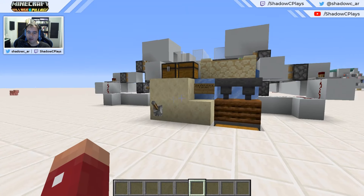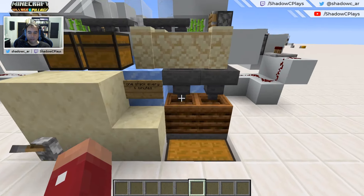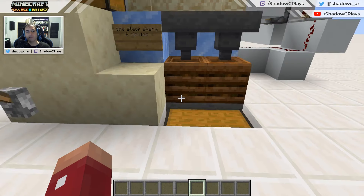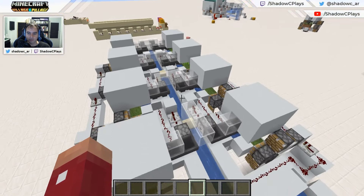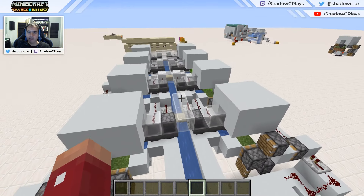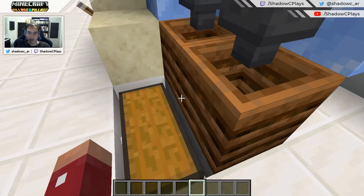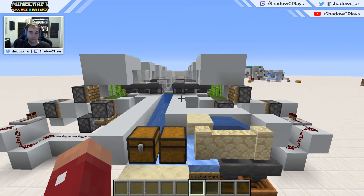Well, in 1.14 that is no longer an issue because you can construct a serotic composter bone meal farm. This thing is pretty neat. It's really straightforward. You just pile up a bunch of serotic sugarcane farms. This is eight sugarcane farms for two composters right here, which you can connect directly to a chest and there you have it.